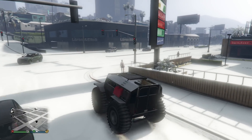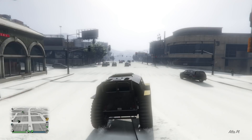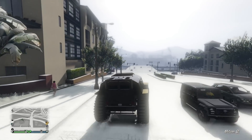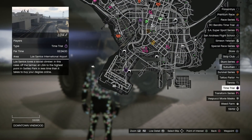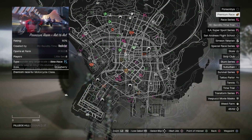Twitch Prime members can get Pixel Pete's Arcade in Paleto Bay for free, plus an extra 10% off all this week's discounts. The premium race this week is LSIA2 with a par time of 2 minutes and 24 seconds — reportedly very easy. The RC Bandito time trial is Construction Site with a par time of 1 minute and 50 seconds. And the premium race is Art2Art, locked to the motorcycle class.